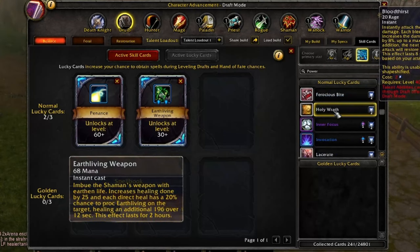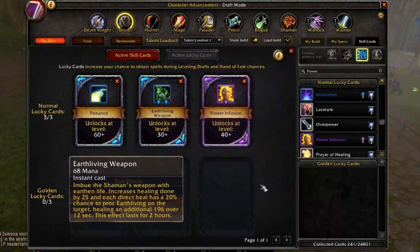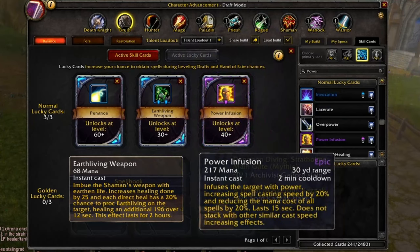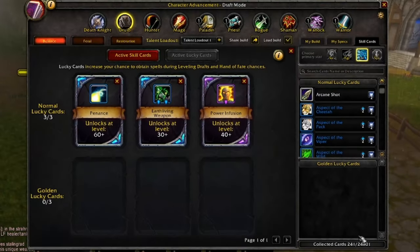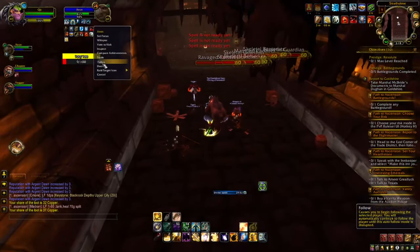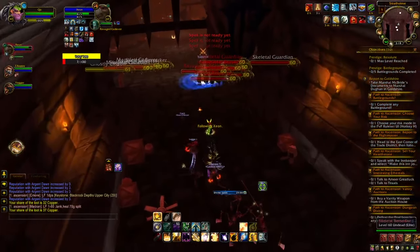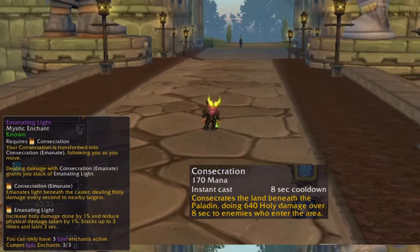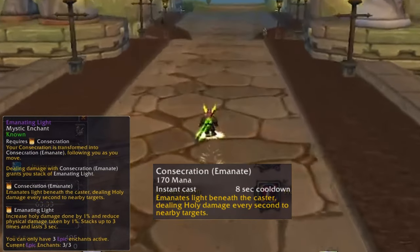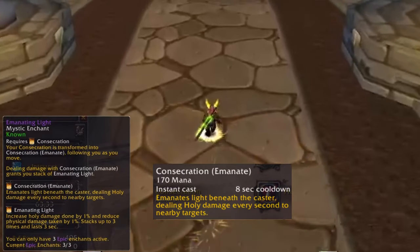Earth Living Weapon provides bonus heals, which is always appreciated. Power Infusion is a cooldown that increases casting speed by 20% while also reducing the mana cost of our abilities by 20%. Unfortunately I had zero golden lucky cards. Now for the epic enchants: the first and most simple is Emanating Light, which turns our Consecration ability into Emanate — Consecration that moves with you, making it no longer stationary.